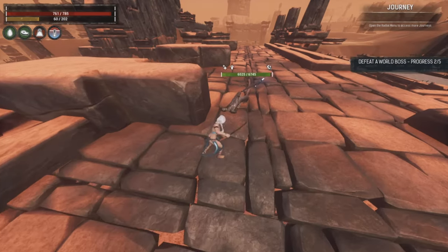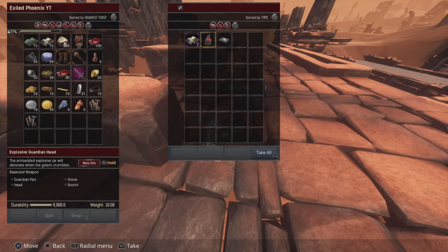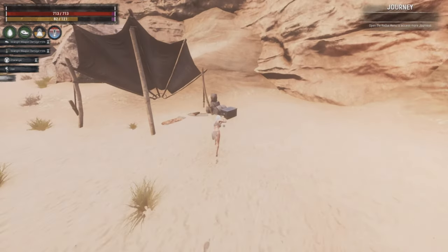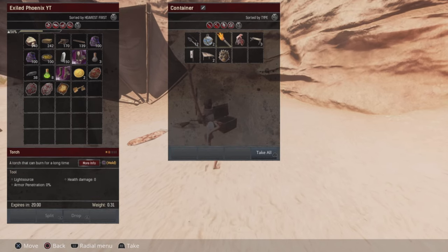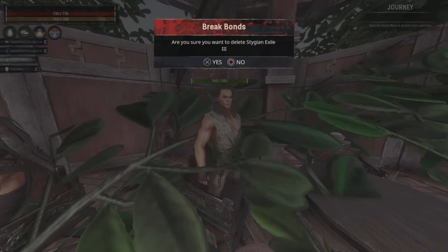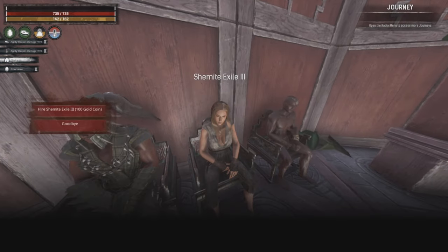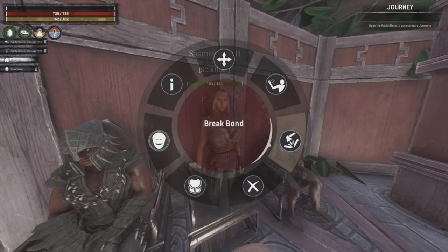Bosses and chests in Unnamed City and War Maker, at least, are dropping good amounts of perfected paddings now. I've also noticed some other random chests containing monster eggs that you couldn't get before. Prior to the update, in taverns you could only have 3 hireable thralls at one time; now it's been bumped up to what appears to be 6.